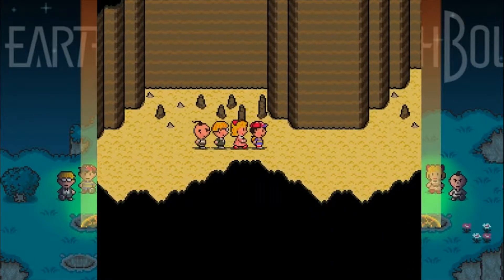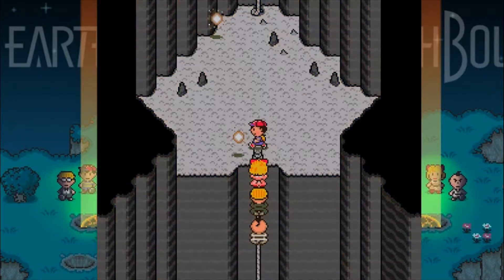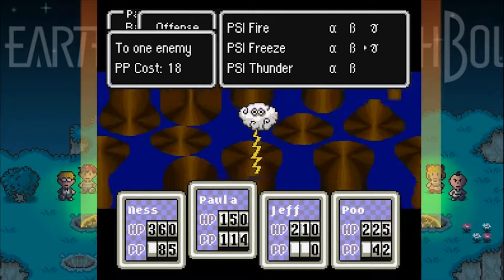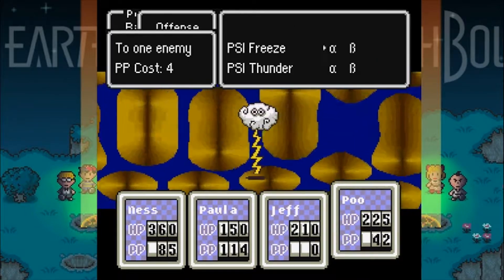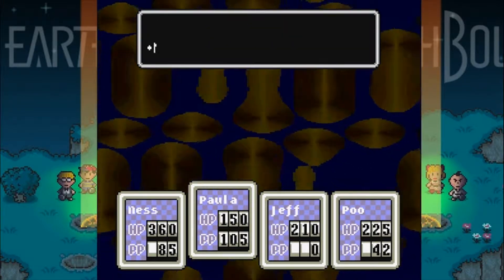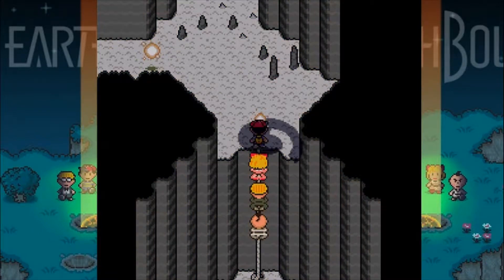It might be a good idea to have a couple of water bottles with you, because water bottles restore your PP, and you can pretty much buy them in regularity from the restaurant in Dalam. Not only can you buy those, you can also buy the brain food lunches, which are obviously very useful for not only healing PP, but also healing HP. I might recommend grabbing a couple of those before you set out to Pink Cloud, just in case you're not 100% confident that you're going to make it through in one piece without needing to heal.